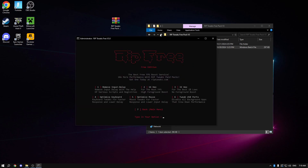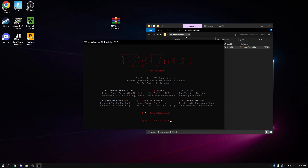Next we have input tweaks: movement delay removal, 16 hex, 32 hex, optimized keyboard, optimized mouse, and tweak USB ports. There is a difference between 16 and 32 hex — 16 hex is for generally more FPS, while 32 hex is for better 1% lows.